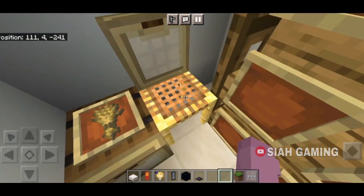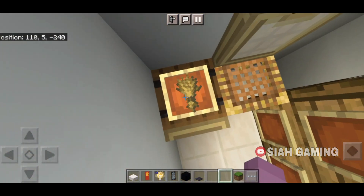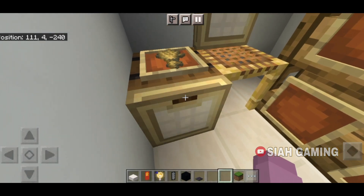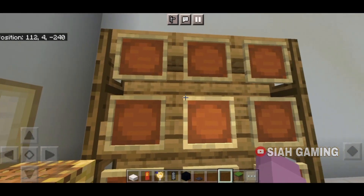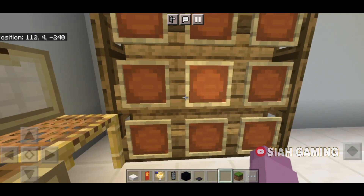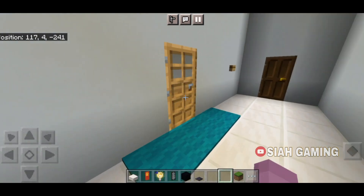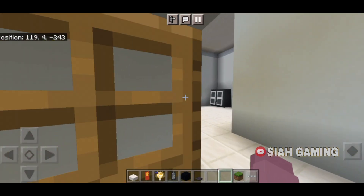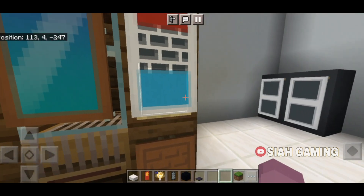Right here is an old chair, and then this is like a sack of wheat, then here's some shelves. Then the walk-in closet with a calendar.